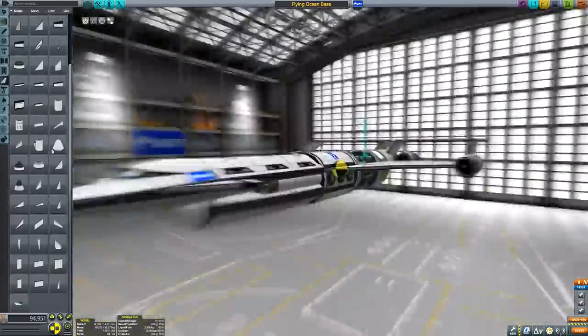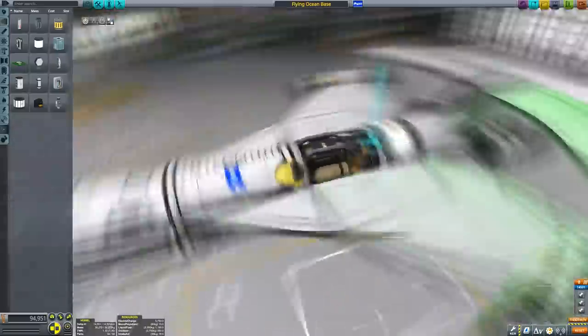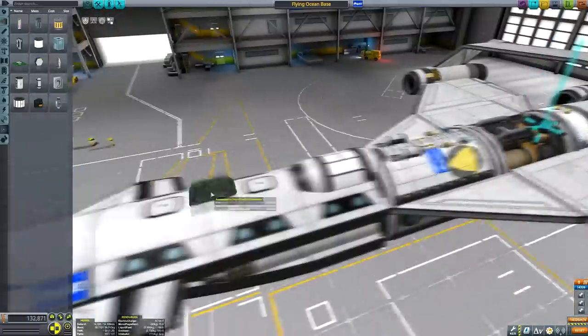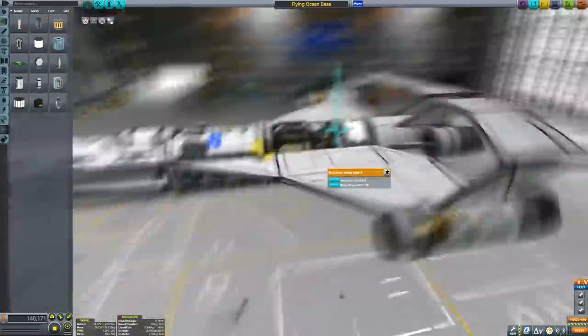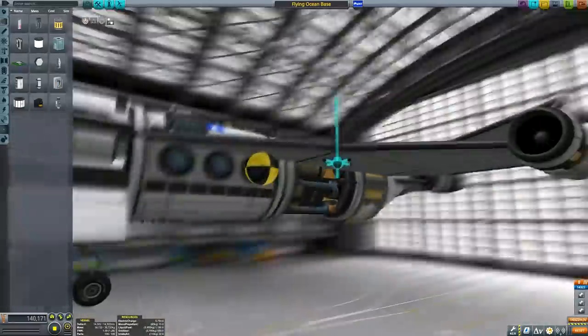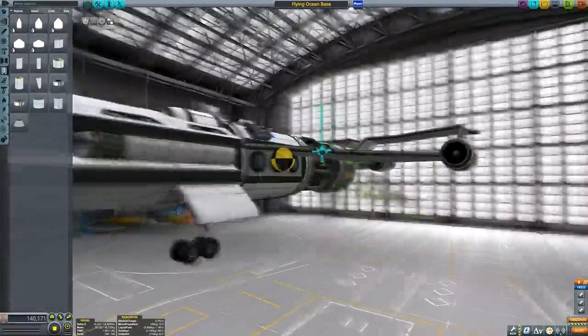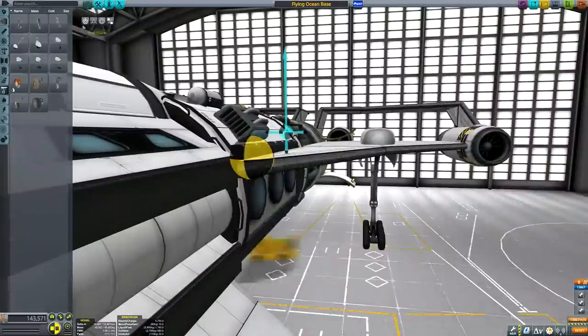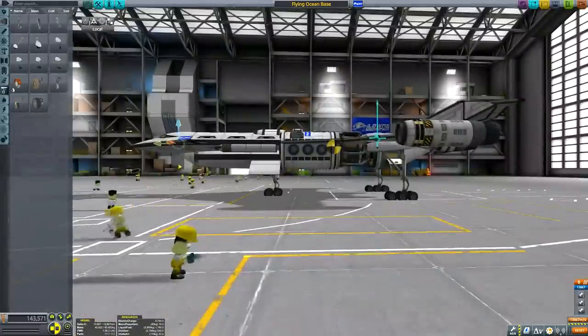As you can see, the general shape of this craft is coming together nicely. We have every single type of science experiment available to us. We have the lab as well, just for style points I suppose. And of course we have the landing legs as well.